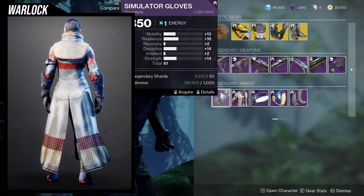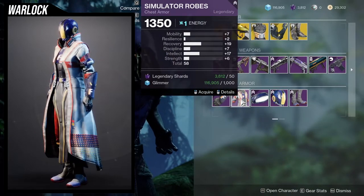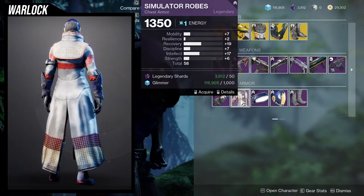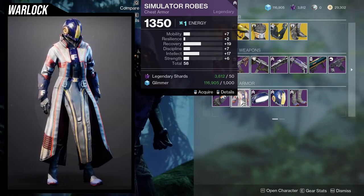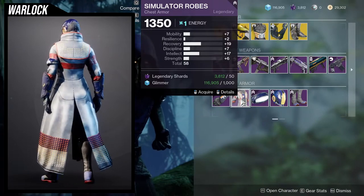Let's look at the armor set real quick. Simulator gloves — way too high mobility for me personally. Simulator robes are pretty nice. 19 recovery is always wanted. 2 resilience though is pretty weak, although you could probably put the 10 in discipline, so that way you can have a 10 recovery, a 17 discipline, and then a 17 intellect, which would be nice.